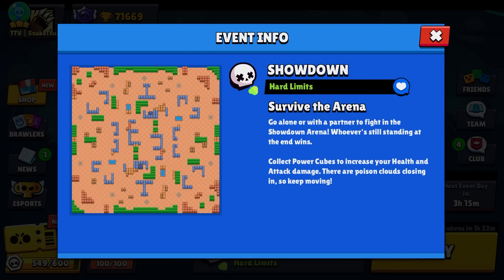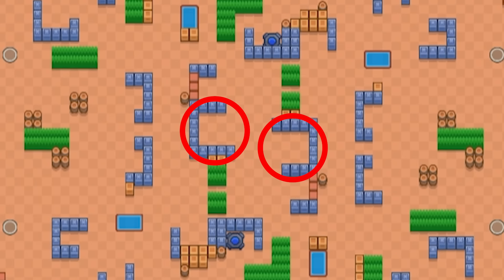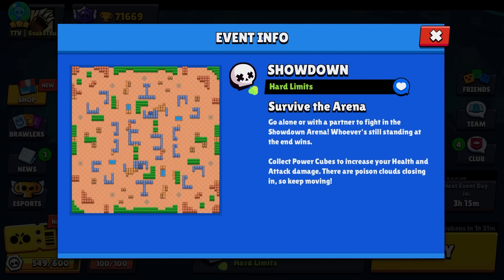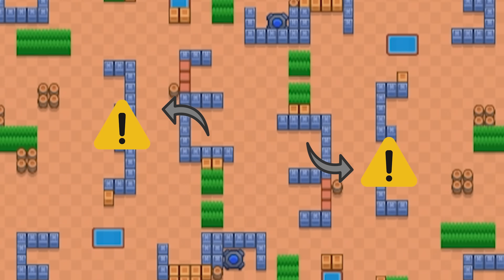What we want to do is collect the safe chests at spawn first, then rotate to the middle to get cubes. You can collect all the cubes from the middle, and if people start backstabbing you because of that, just use your gadget to jump over the wall to a safe spot.